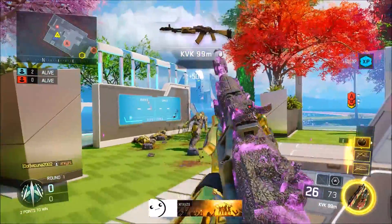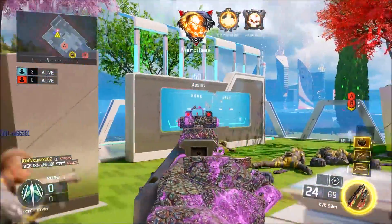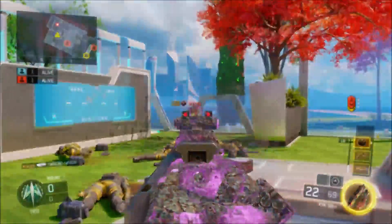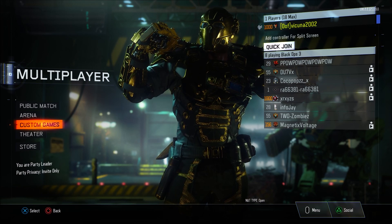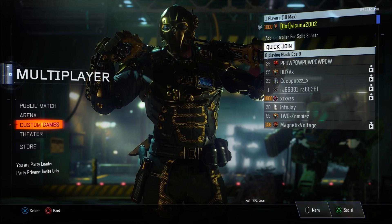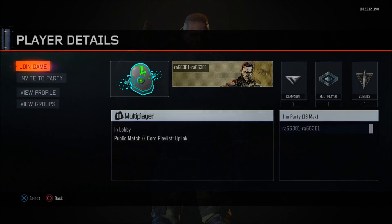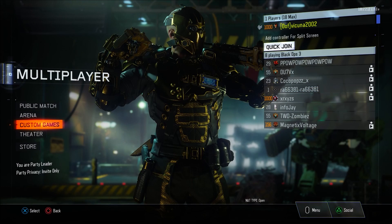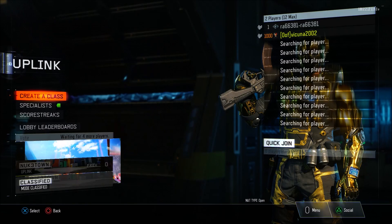Once your friend is searching for that match, make sure that he is in his own lobby and the map is actually shown in the bottom left. I had my friend look for an Uplink game and it showed him an Uplink game on Nuketown. While your friend is searching, go into the multiplayer main menu, hover over custom games, and hit right on your d-pad to where it says Quick Join. Go to where your friend is — make sure he's in his own lobby — click on Join Game, then go right back to where it says custom games and time it so that exactly as soon as you join, you click on custom games.